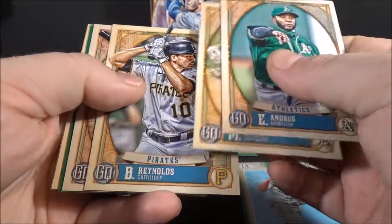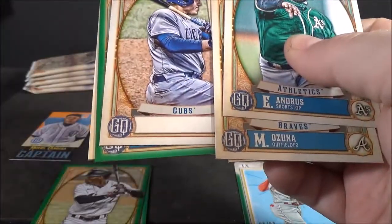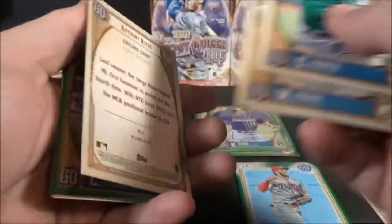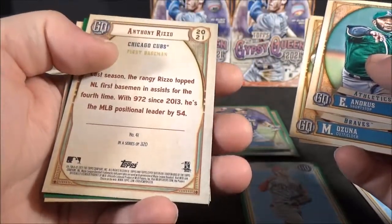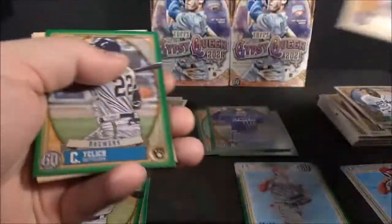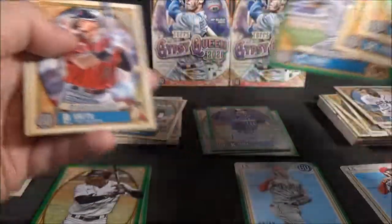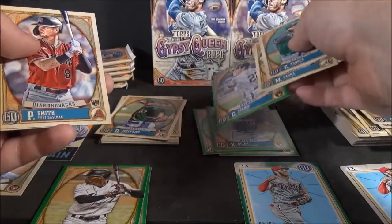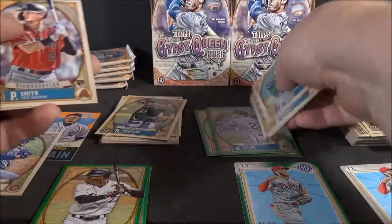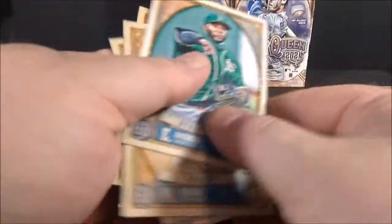Andrus. Ozuna. Reynolds. Oh, there we go — missing nameplate. Looks like Anthony Rizzo. Yep, Anthony Rizzo missing nameplate. So there we go, there's a variation. Yelich green. Pavan Smith rookie. And Adamus.